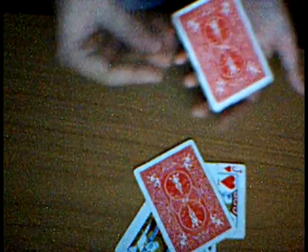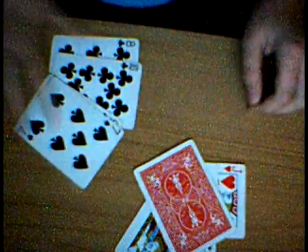Now, many of you don't believe me that the cards are really teleporting. So we'll take the top card and set it down here, take this jack and place it on top. Now with a snap, we have 4 random cards here and a jack right here.